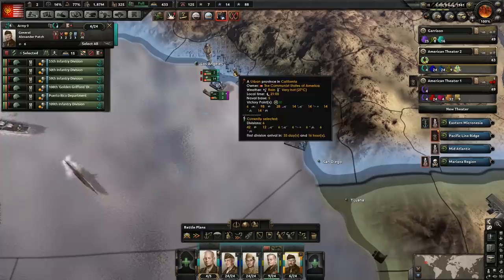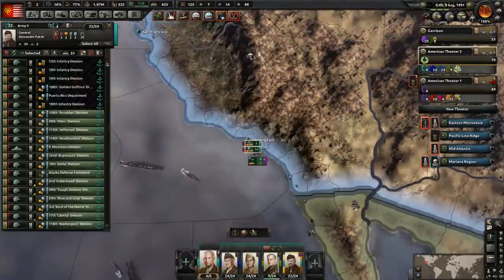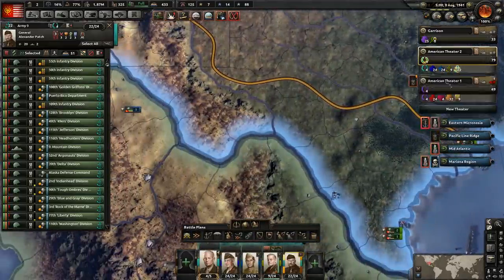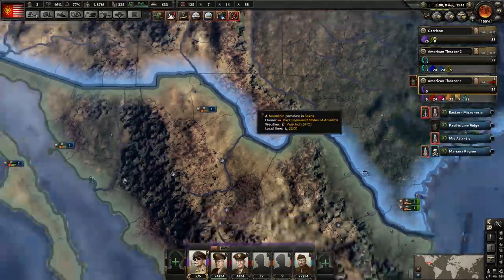So we're going to want to start getting the naval invaders ready. Let's move these guys over here — they'll be joining that army, and they'll be over in the Pacific one. Let's take a look over here and see how many more submarines we lost.